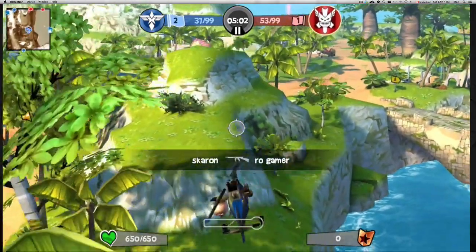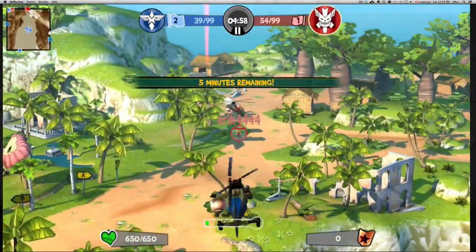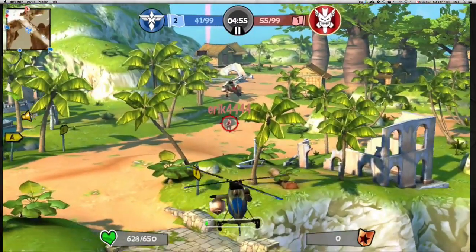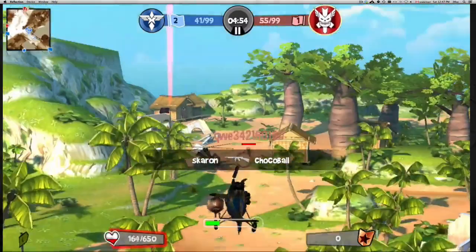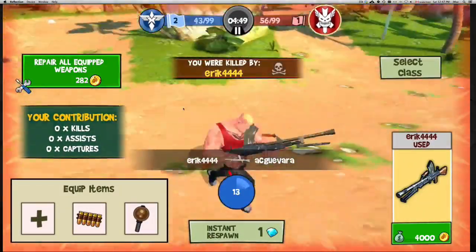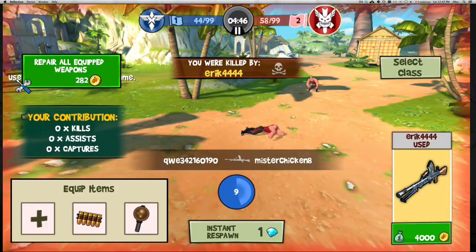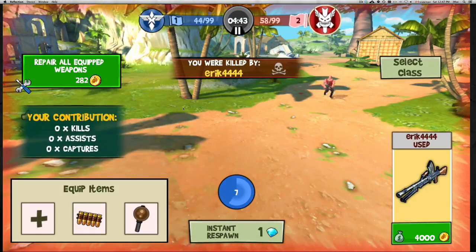There's Capture the Flag in this game, and you can use Quick Play which brings you into any game. Usually it's team-based — red against blue. You can pick different types of characters to play, and they have different weapons. Once you earn more money and experience you can buy more weapons.